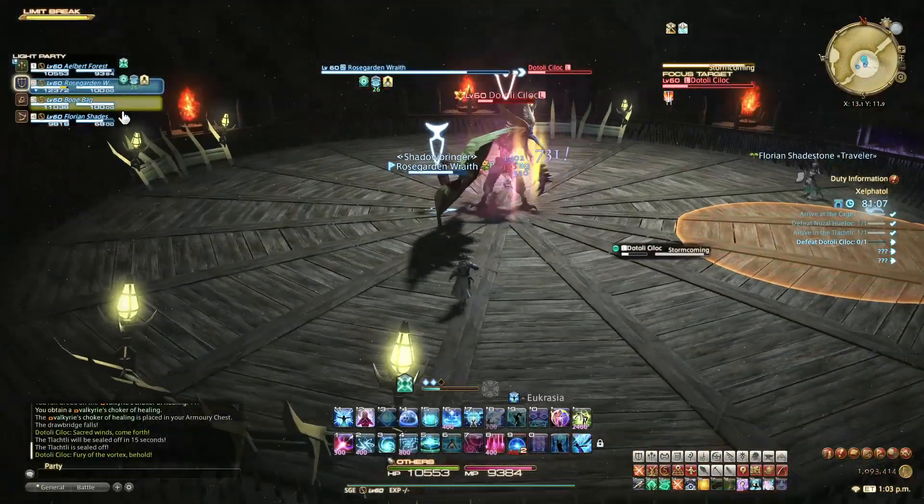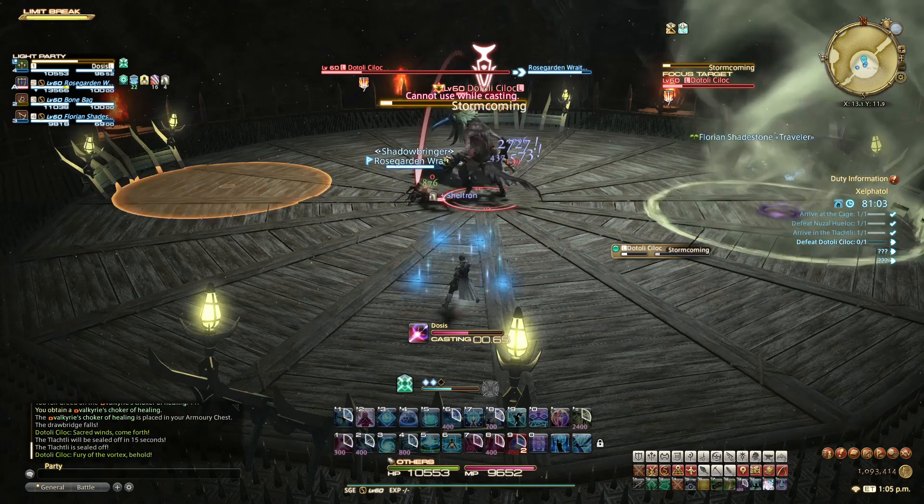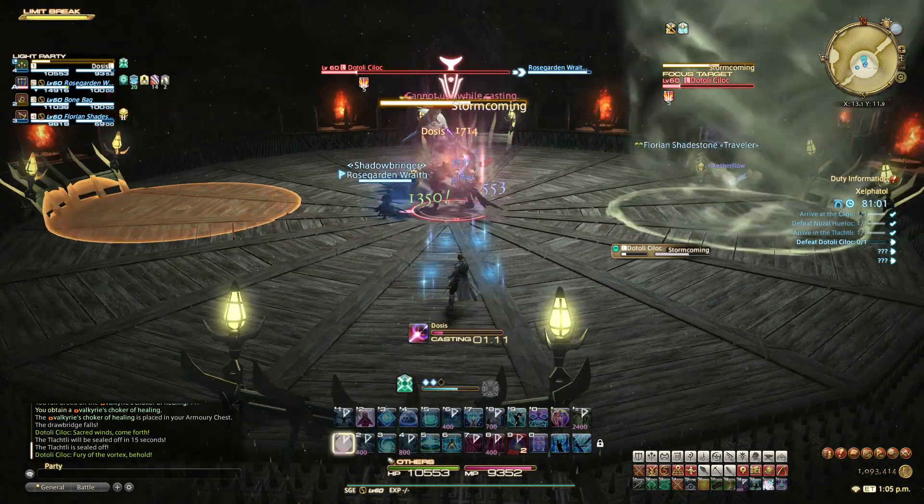Storm Coming is one where you'll see circular markers, then he'll put tornadoes on them. These tornadoes will persist for a long time, but as long as you stay away from them, they won't hurt you.